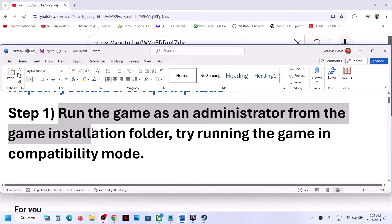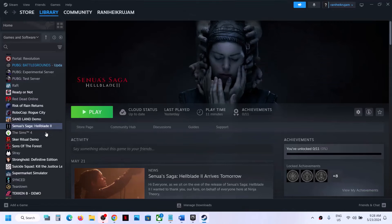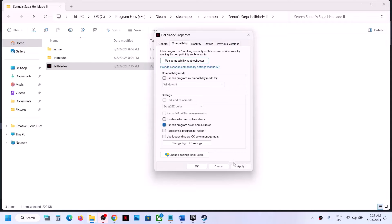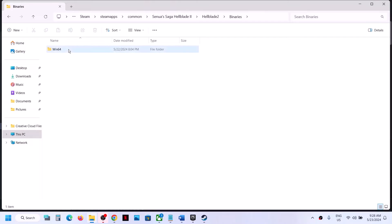The first step is to run the game as administrator from the game installation folder. Right-click on the game in Steam, select Manage, then click on Browse Local Files. It will take you to the game installation folder. Right-click on the game EXE file, select Properties, go to the second tab, and put a check on the box where it says Run this program as an administrator. Hit Apply, click OK. Then open the Hellblade 2 folder, then Binaries, then Win64.